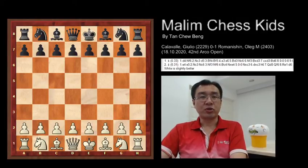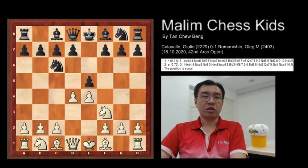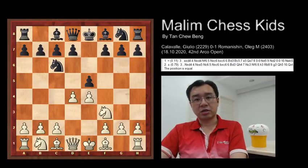The game starts with pawn to e4, e5, knight f3, knight c6, and d4 was played. Here you can see the opening is the Scotch Game.